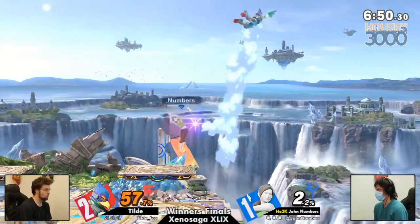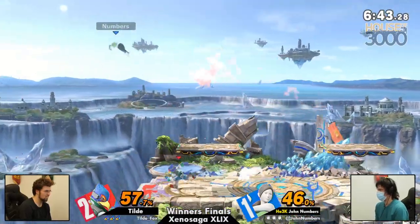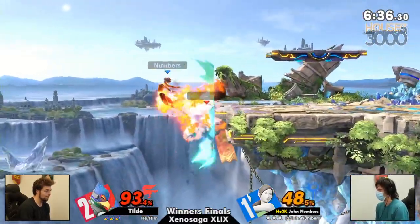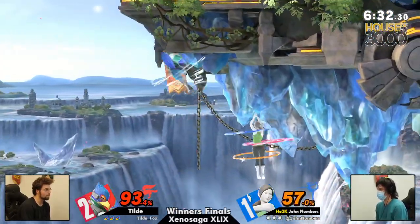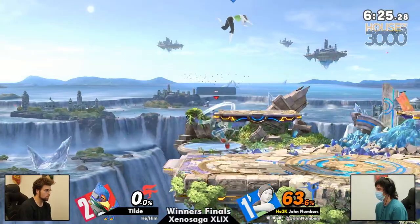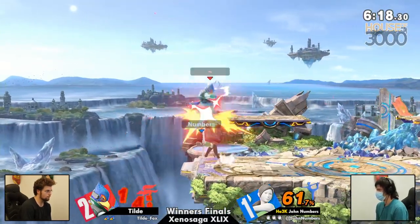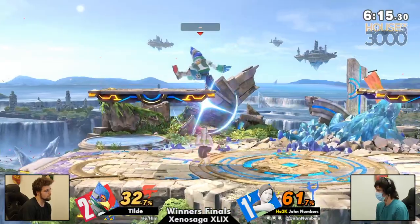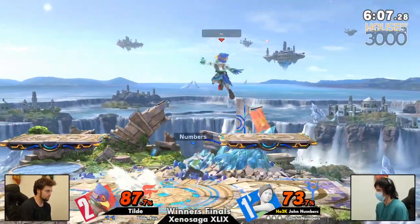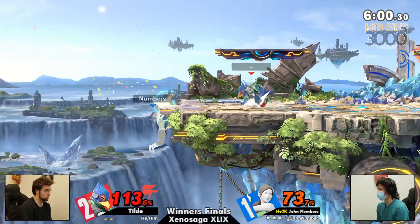Coming right back into game four — we are right back on Small Battlefield as is expected from John Numbers. Tilda trying to end it all right there, but very nearly got ended in turn. Numbers hitting with not one but two spikes, not able to capitalize either, and this is a full-on scramble in the air for this first stock. The header spike is going to be taking first stock. I love watching Tilda's recoveries in this game — he's kind of the one who makes me believe that yes, Falco can go offstage to challenge Wii Fit Trainer, but eventually it's going to come back to bite you. Falco's a bird, but with those metal legs he's not sure he can still fly — he did not put those feet on the ground for that entire first stock.